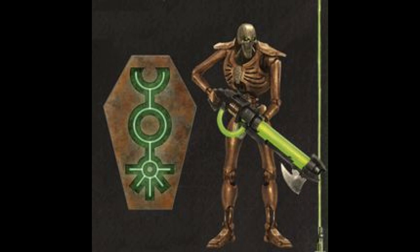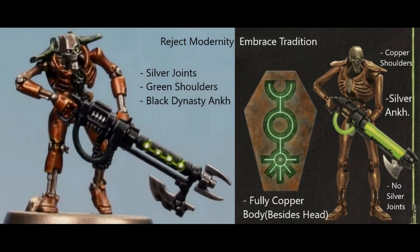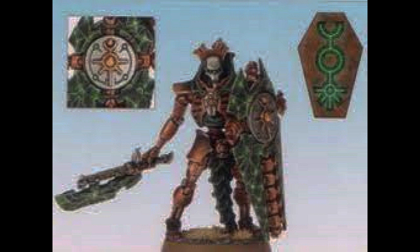We are also shown a Lychguard which is fully copper but has more green in its scheme and hints of gold on the crest of its death mask. The dispersion shield is painted with rippling energy to likely show its efficiency. I encourage those getting started with the Ogdebek dynasty to reject modernity and embrace tradition. I think the higher in rank an Ogdebek noble is, the more green they have in their scheme, which is why it doesn't make sense for warriors to have green given how low-ranking they are.